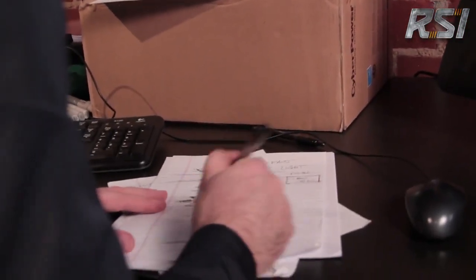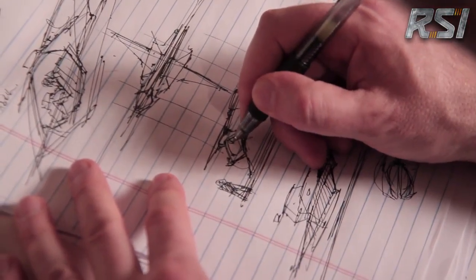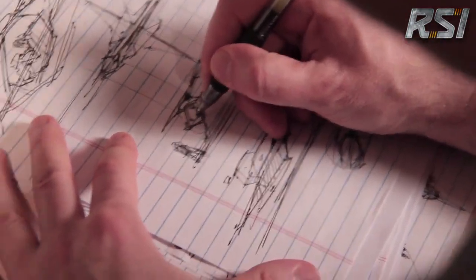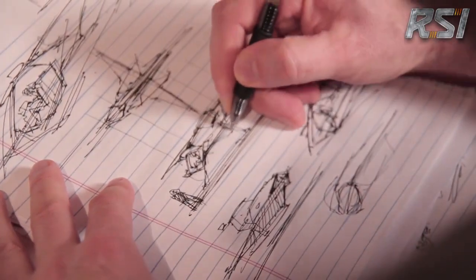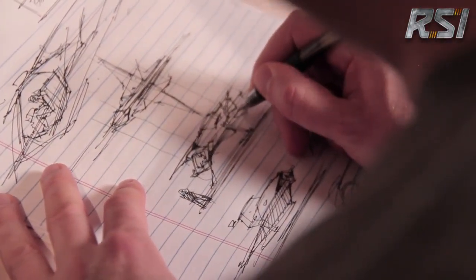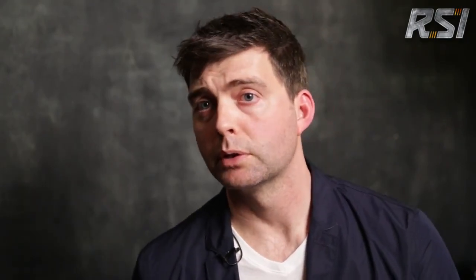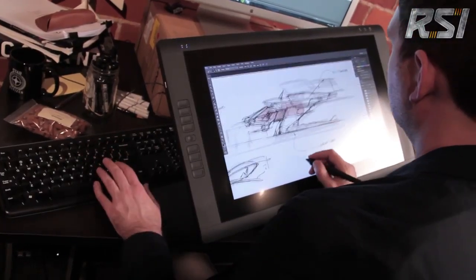I typically start thinking of words — how I want this vehicle to feel and be received. For example, it may be fast, or utilitarian, or robust, even scary. I usually start sketching the idea out. I call these ideation sketches, and they're essentially doodles or visual brainstorming. Once I've drawn a number of ideas that I like and think I have something, I'll typically scan it and import it into the computer. From that point on I'm working digitally.